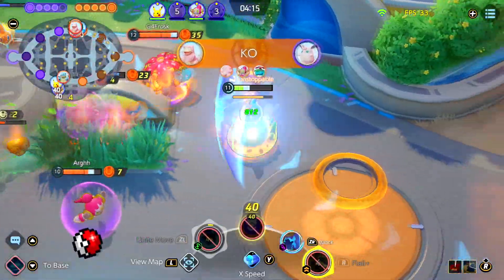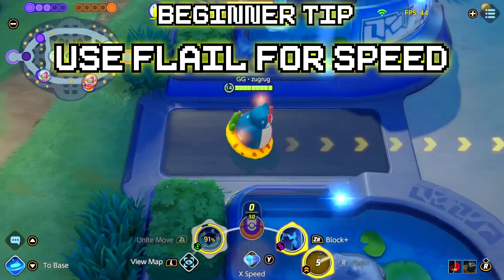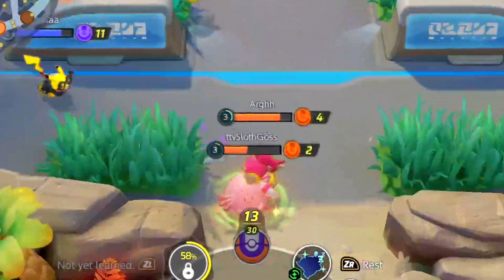A tip I would give for using Flailax would be to use your Flail move to get out of fights you won't win, or to rush to a point on the map faster. Also, equipping the X-Speed can make Snorlax feel a lot quicker.